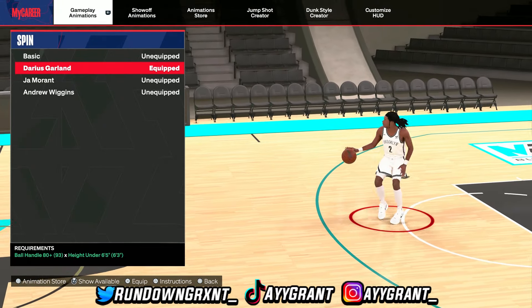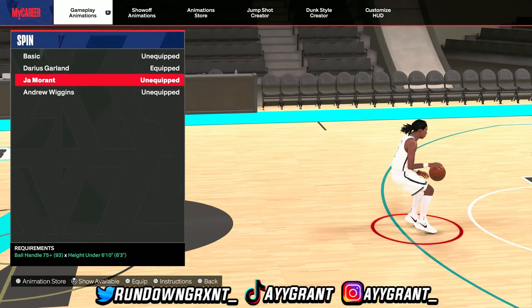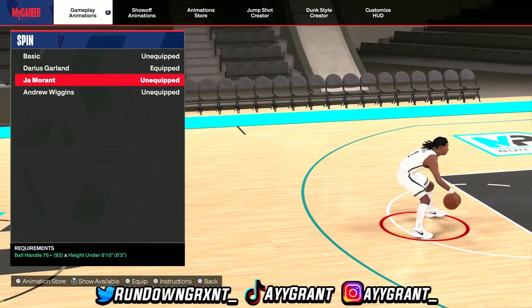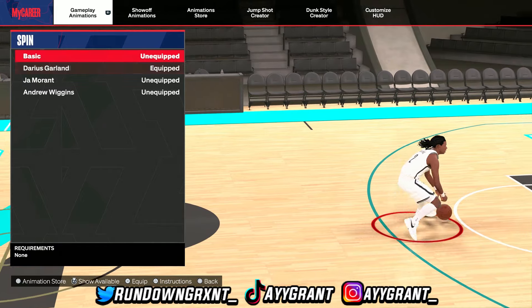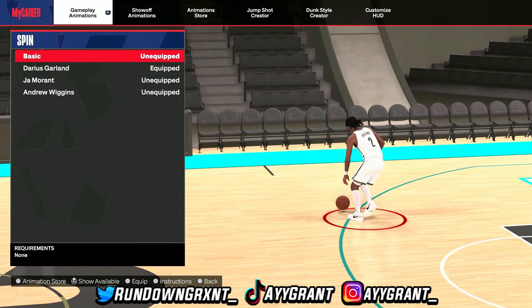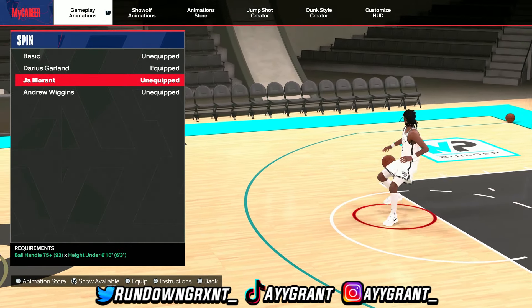Next up, spin moves. Honestly, I don't care much about spin moves, but if I had to choose a main one, it would probably be Jamal Murray. You need a ball handle of 75 and be under 6'10. The one I have equipped right now is De'Aaron Fox's, which requires an 80 ball handle under 6'10. The basic spin move isn't the same as it used to be, so I don't use that at all. Jamal Murray is a good one to use.